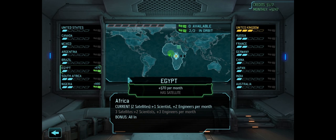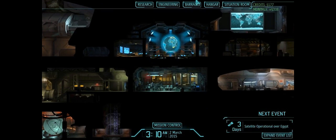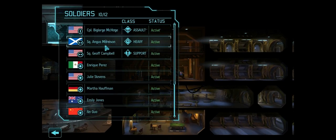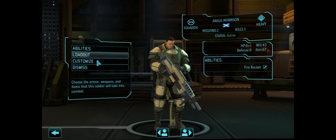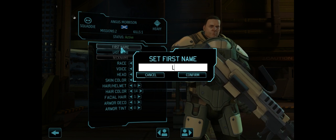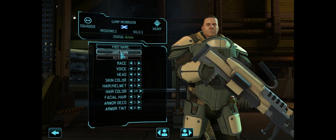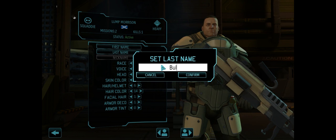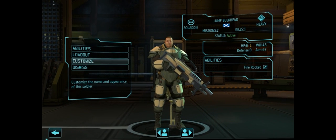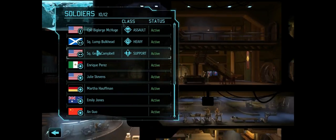This is because it gets us closer to that Africa bonus. Let us go to the barracks — we're going to view soldiers. Angus Morrison is actually a pretty solid name for a heavy already. We're going to give him the name Lump Bulkhead. I'm taking these names wholesale from a Mystery Science Theater episode about Space Mutant Needs — probably my favorite one. Although Hobgoblins is really good as well, and Mitchell of course has a special place in my heart.